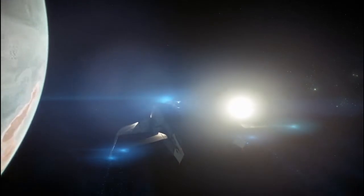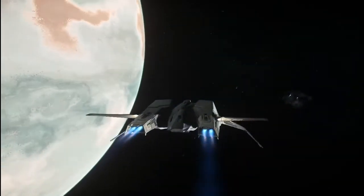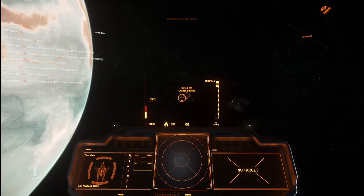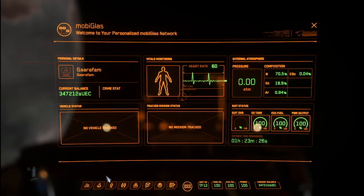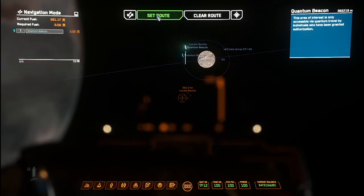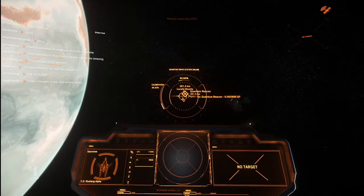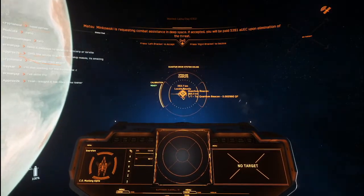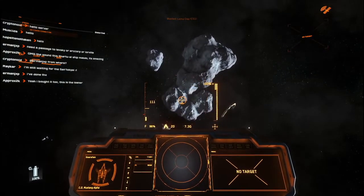Quantum travel, engage. You've got to open up your mobiglass, go to your Skyline application, and actually manually set the quantum beacon as your route. And hopefully that should mean that when I spool up my quantum drive, we have a quantum beacon in front of us — yes we do. Quantum travel, engage. Quantum travel, complete.